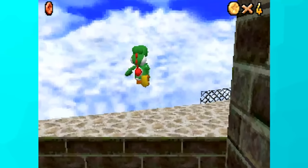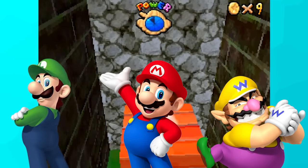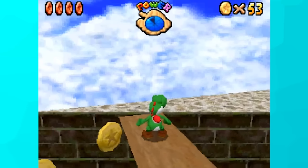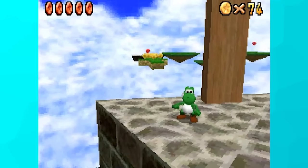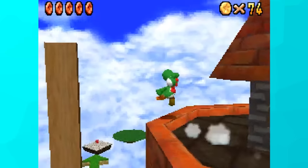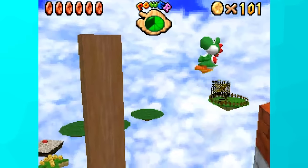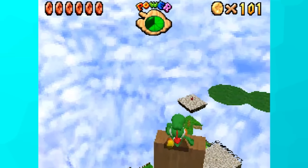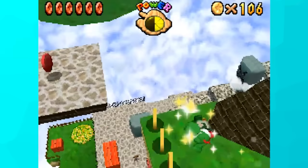I was able to get every star in Whomp's Fortress except the last one. For that, you have to break a red brick with Mario, Luigi, or Wario to activate the star in the glass box, but Yoshi can't break them. The hardest star here was the red coins — there was no easy way to reach the floating islands with the last two. I couldn't kick the plank down, and long jumps and triple jumps from the tower weren't working. After messing around, I accidentally grabbed the top of the plank and realized it might work. By building a bit of speed and jumping, I made it to the arrow-shaped island to get all the red coins.